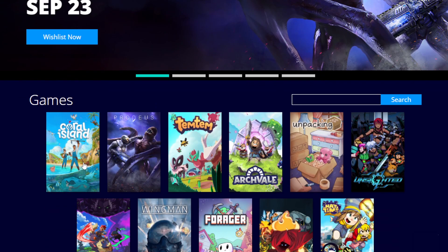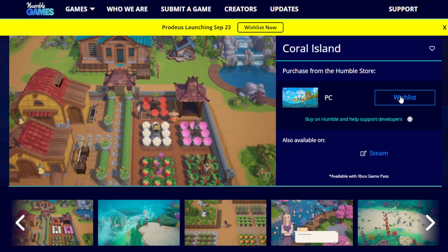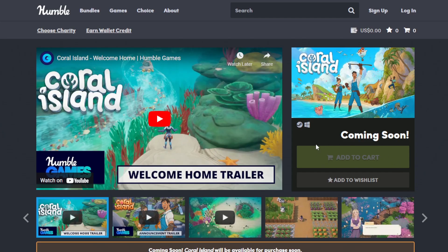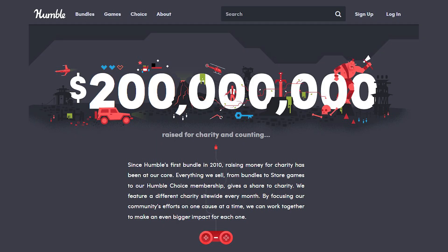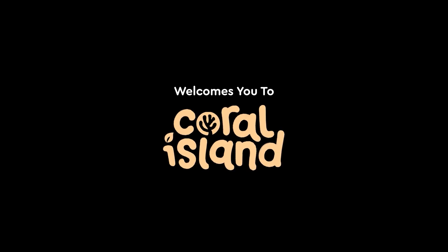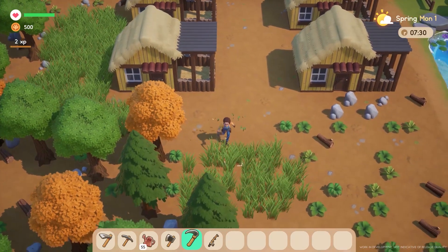The third and final option is the one that I personally will be choosing, and this is to purchase Coral Island through the Humble Games store. By purchasing it this way, you will still receive a Steam key. However, the developers will receive a larger percentage of the sale than if you buy it direct on Steam. I also personally really appreciate the values that Humble Games has as a company. Everything they sell, including their massive bundle deals, gives a share to different charities. So this will be my personal pick, but there are definitely pros and cons to every single option, and all of the options will benefit Stairway Games and Coral Island in a variety of different ways. So at the end of the day, you just have to pick what is best for you.